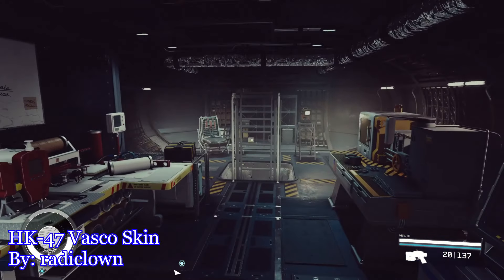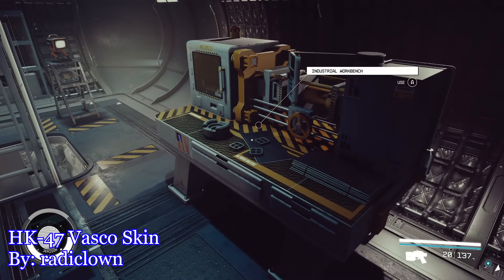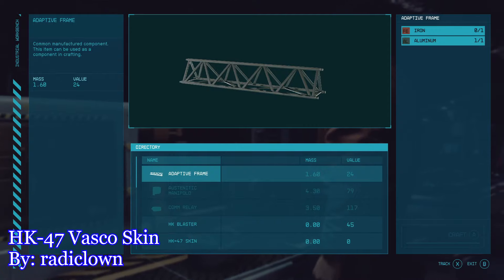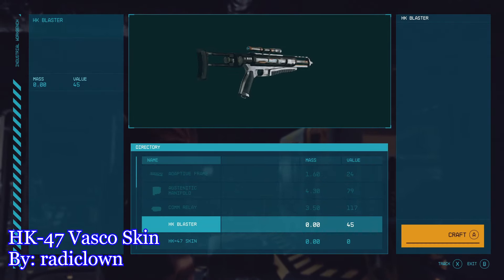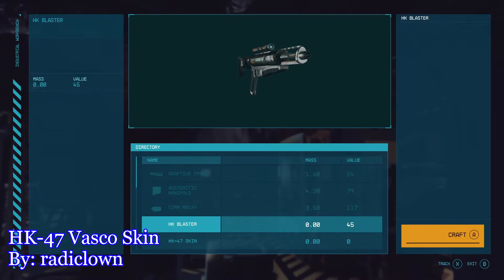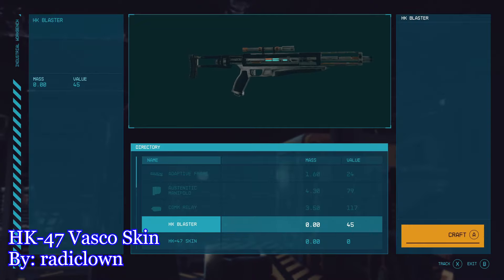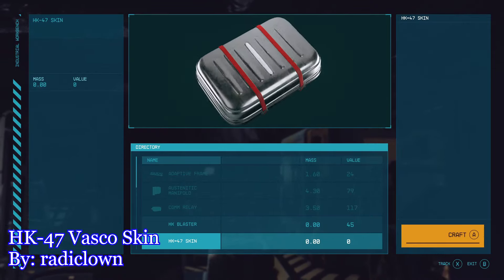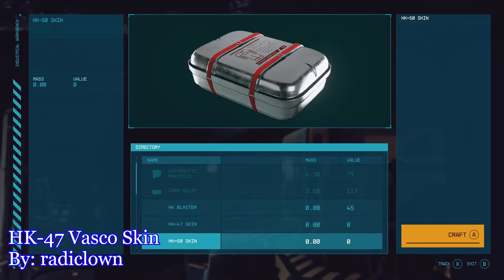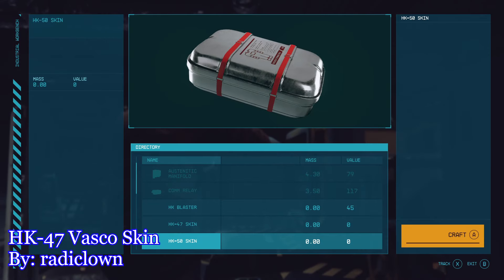To get started, these outfits can be crafted at any industrial workbench in the game. At any industrial workbench, you will be able to craft the actual HK47 replica skin to replace Vasco's look, or the base Bounty Hunter HK Assassin droid skin that is also seen in Knights of the Old Republic 2. The new outfits for Vasco add no additional bonuses and the blaster shares the same stats as Vasco's built-in face laser, essentially making this entire mod completely cosmetic.